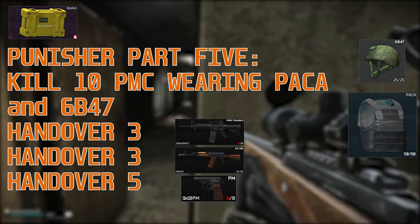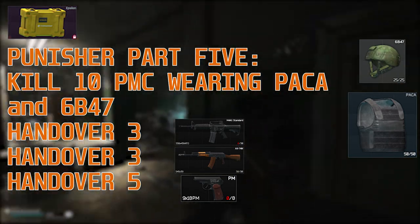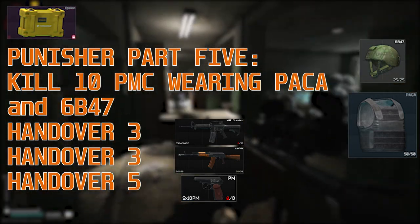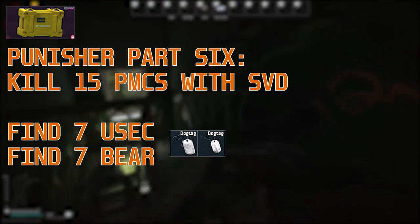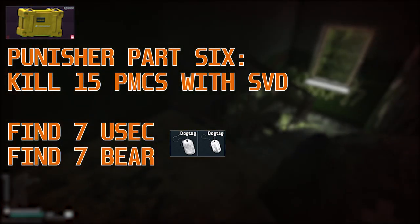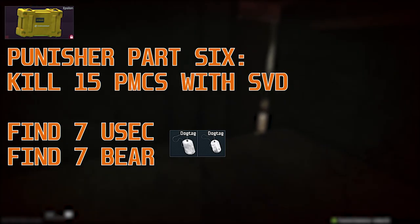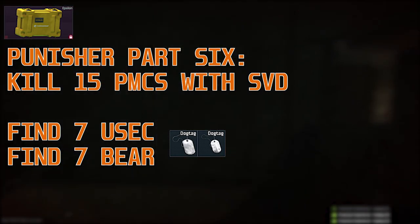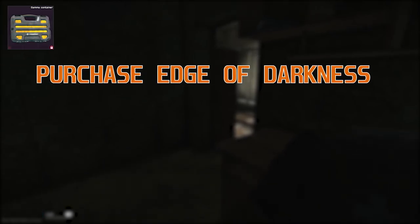For part 5 you've got to kill 10 PMCs wearing a Packer and a 6B47, and then you've got to hand over 3 M4s, AK-74Ns, and 5 Makarovs — they can be bought, they don't need to be found in raid. For part 6 you need to kill 15 PMCs with the SVD rifle, which is a fantastic weapon. And you need to find 7 USEC and Bear dog tags, which can be a stopgap if you don't have any saved up.